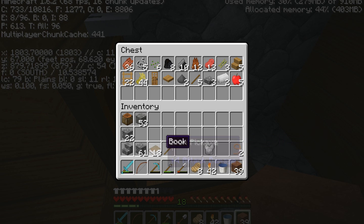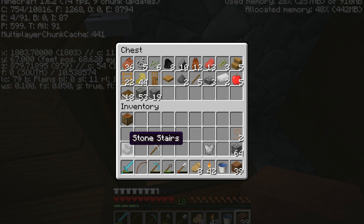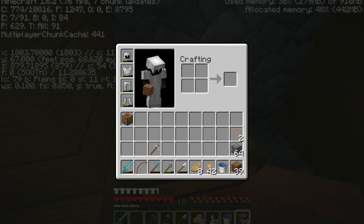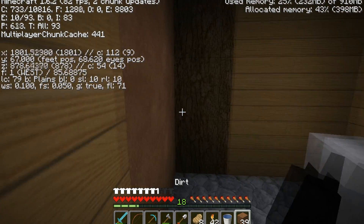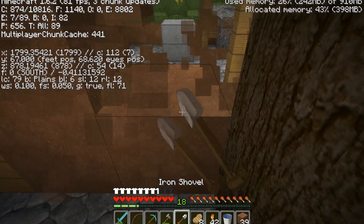I'll just put all this stuff in here. I'm gonna keep that iron pickaxe because I'll probably use it later. Full stack of 64 there, put the rest in. I think we're good to go - if you stay in here like a good horse, we'll all be good.